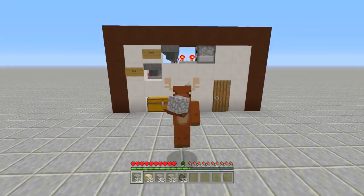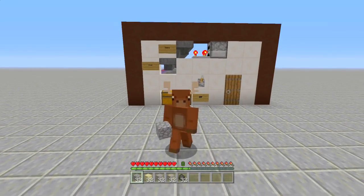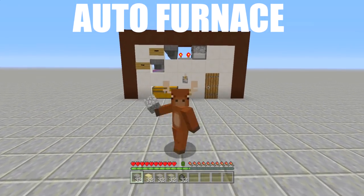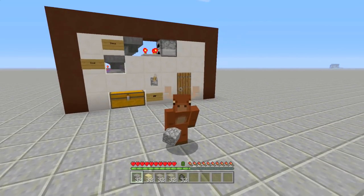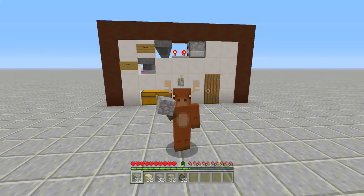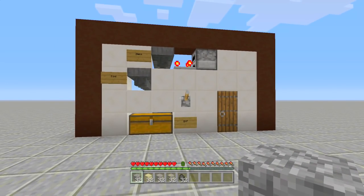Hello everyone, Fed here, and welcome back to my 'How to Build' series where I show you how to build cool stuff inside of Minecraft. In today's video I'm showing you guys how to build an auto furnace, auto smelter, auto industrial furnace - whatever you'd like to call it. I've actually built one of these about two years ago using the plastic texture pack - if I can find the video I'll put it in the description below, but I decided to make a new one because this one is a lot simpler to build.